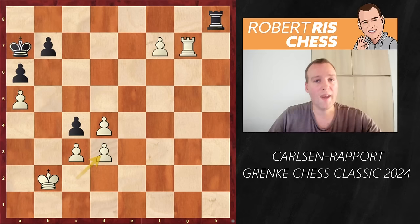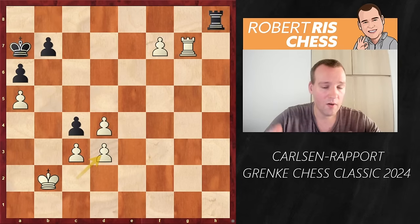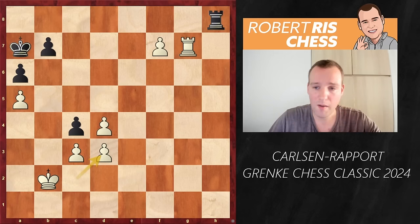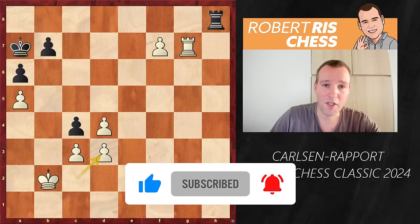A very complicated French game — I really enjoyed this one. Very instructive battle. Rapport is a true specialist on the black side of this opening, but Magnus is the best player of all time and he really understands these positions very well. Very nice planning and calculation along the way, even though he slipped at some point. Definitely a nice model game despite the hiccups in white's play. It's Magnus who wins the first game of the final — let's see in the next video what happens in the second game. Stay tuned and don't forget to subscribe. Thanks for watching!